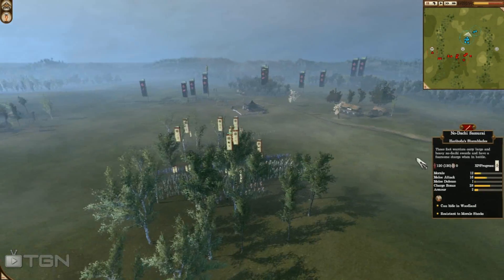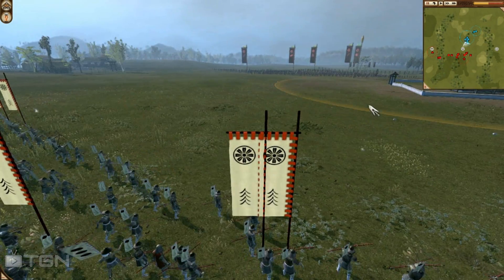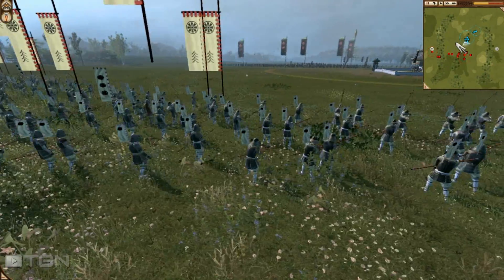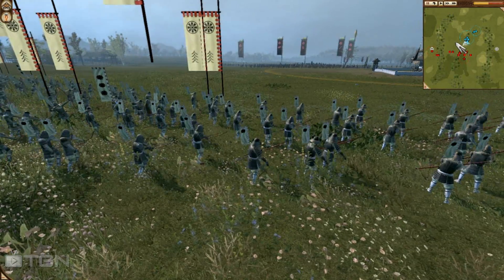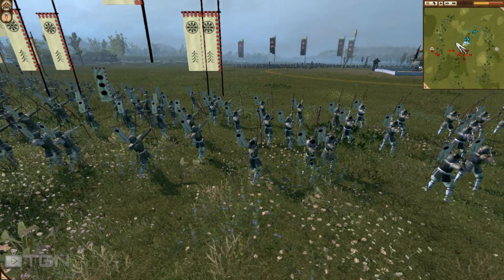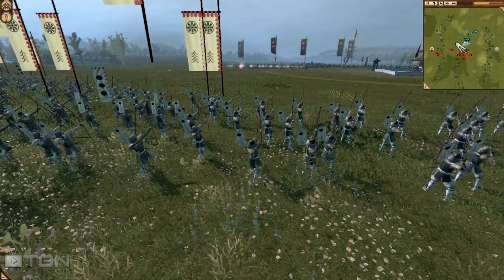He has a couple of hidden cavalry units — a yari cav and a fire cav. Fire cav has higher attack and higher charge than yari cav, so it's kind of like a poor man's great guard that doesn't require a retainer. Upgraded properly, a fire cav can be pretty devastating — not just in a cavalry fight but against infantry too.